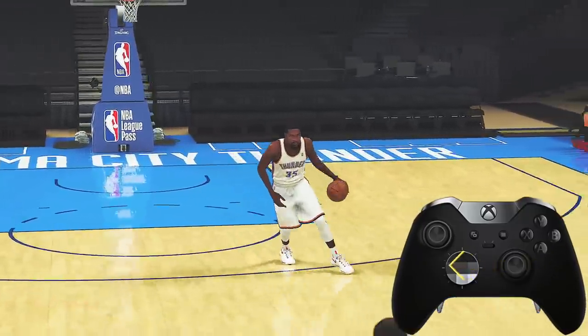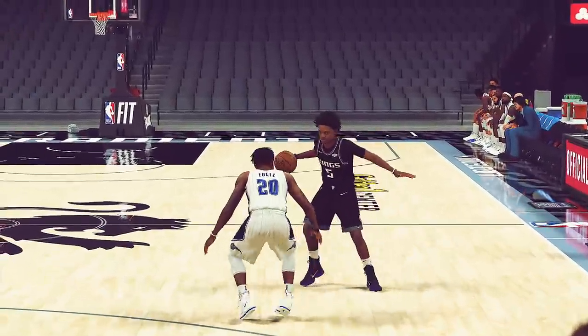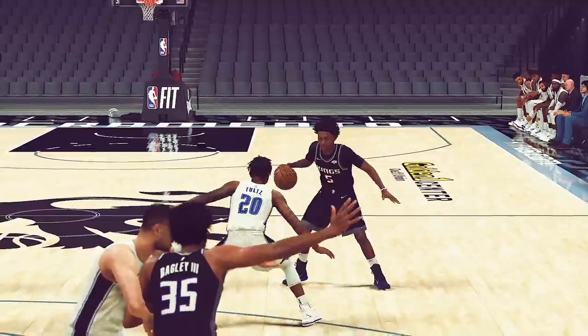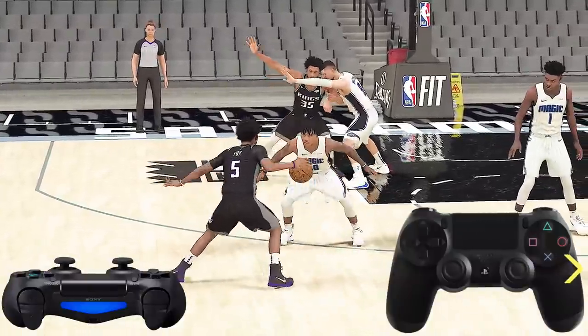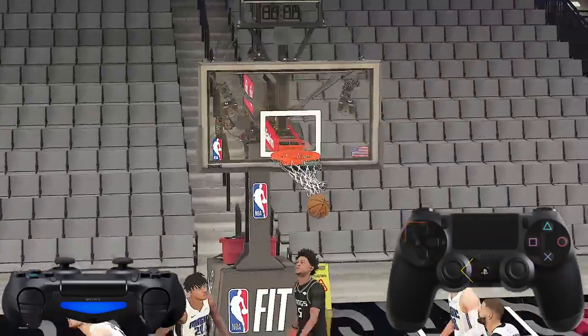Experiment by holding R2 or RT to do other between the leg crossovers. Here we have one of the fastest players in 2K21, De'Aaron Fox. He's utilizing one of the most underrated moves, the hesitation crossover. To do this, you want to tap the right stick left or right towards your ball hand, then hold sprint and crossover to your free hand.